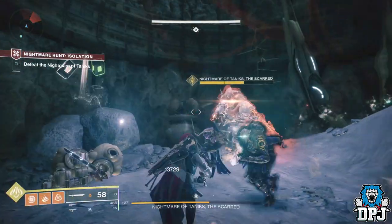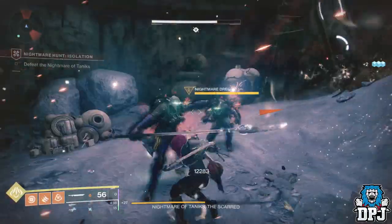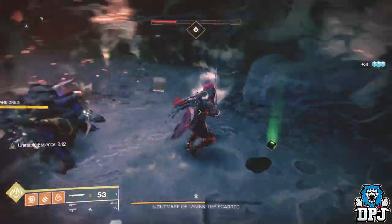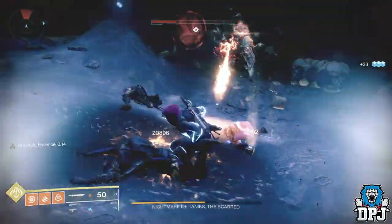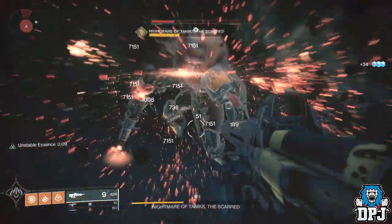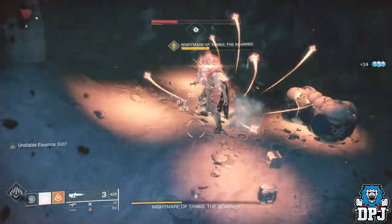Next up we have the unstable essence. What does this do? When you kill a nightmare enemy they drop a weird solar ball. Running into one gives you an unstable essence — a 15 second buff that allows you to do extra damage to any nightmare enemy. So keep that in mind when you are struggling.